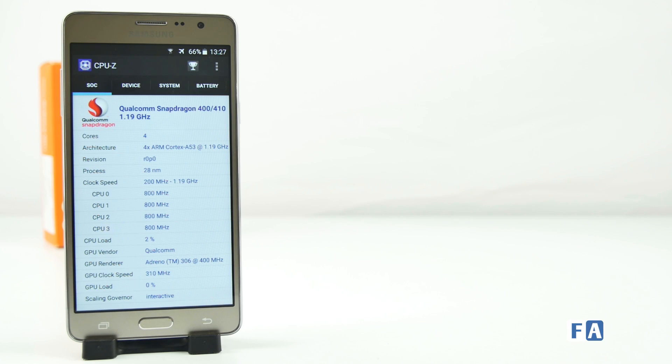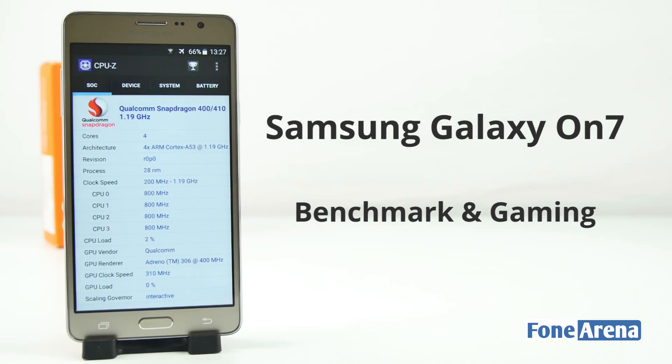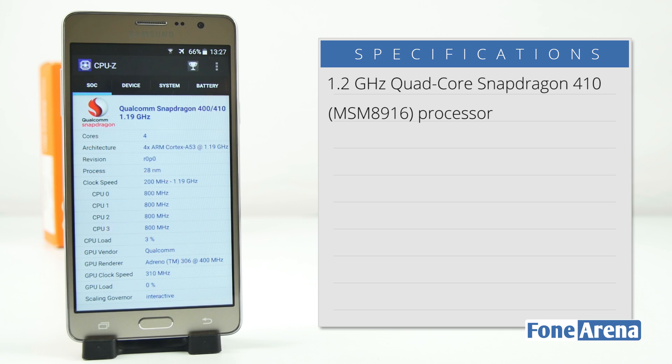Hi guys, it's Sandeep from PhoneArena and today we are going to take a look at the benchmarks and gaming performance of the Samsung Galaxy On 7 smartphone. The latest smartphone from Samsung is powered by a 1.2 GHz quad-core Snapdragon 410 processor with Adreno 306 GPU and 1.5 GB of RAM.